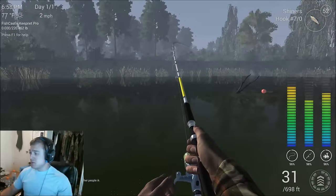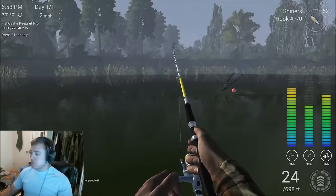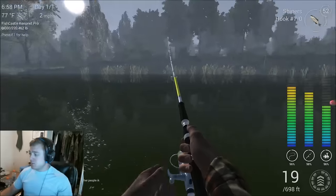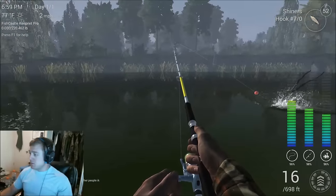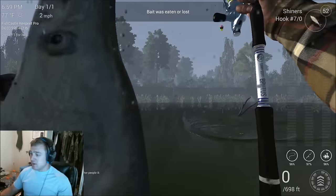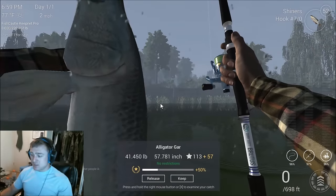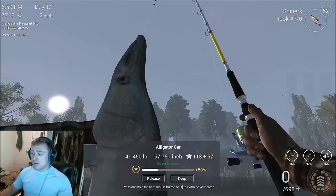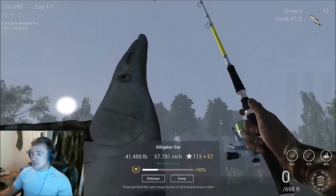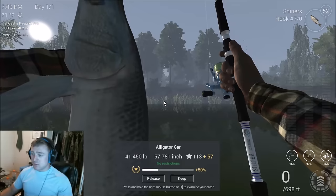We should actually be getting this fish up here in just a second. Come here little buddy — here is an alligator gar. You see how big that son of a bitch is when he comes in. That is a 41 pound, 57 inch alligator gar — almost my biggest one. He's pretty good size, that's an alligator gar for sure.